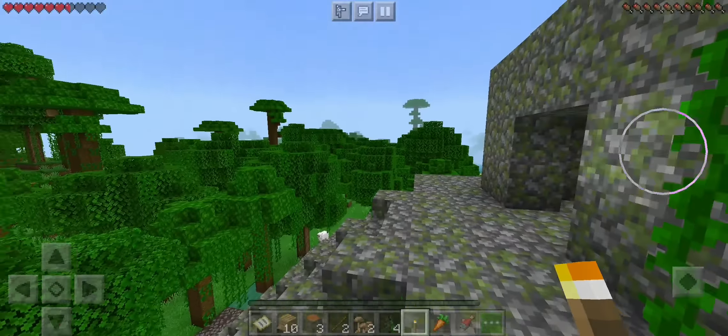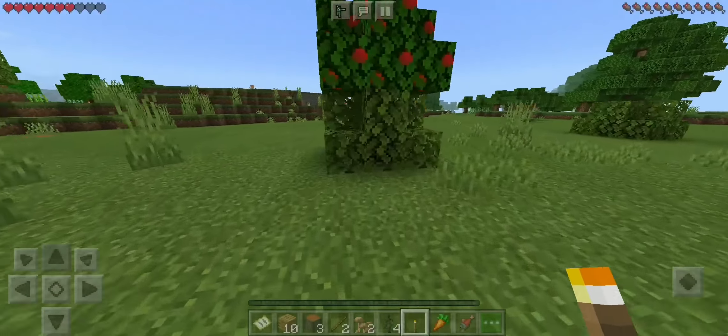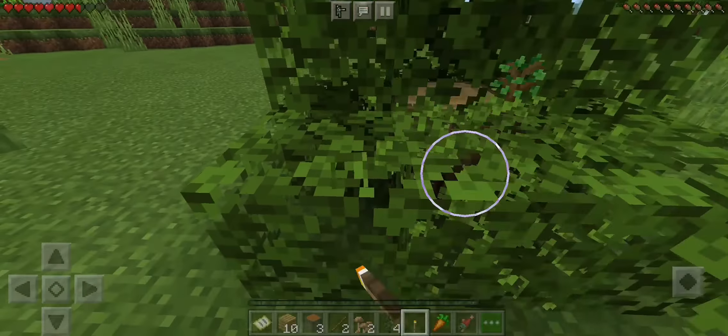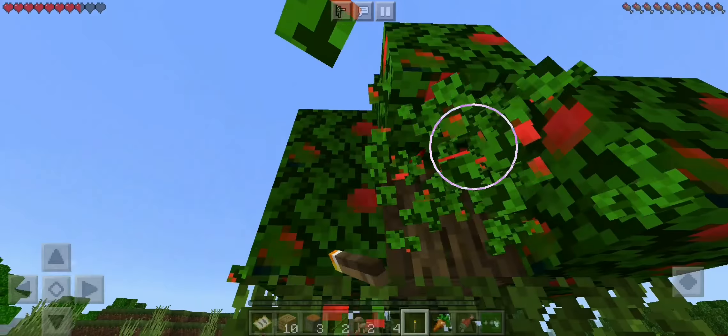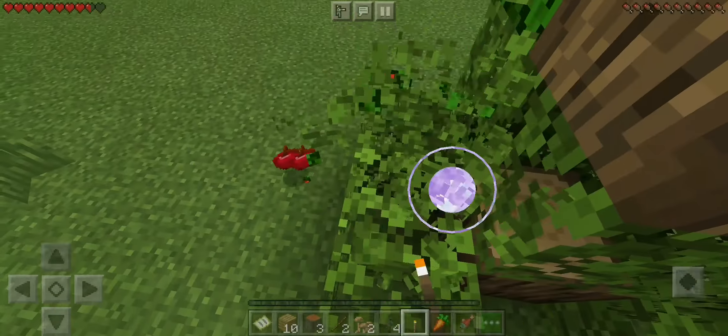Thankfully we managed to escape. Let's go down here and look — we've got an apple tree. That's really useful. We've got an apple tree, so this drops apples every single time, just break it. We get a whole bunch of apples. It's really good, really useful. That's what I love about this mod.